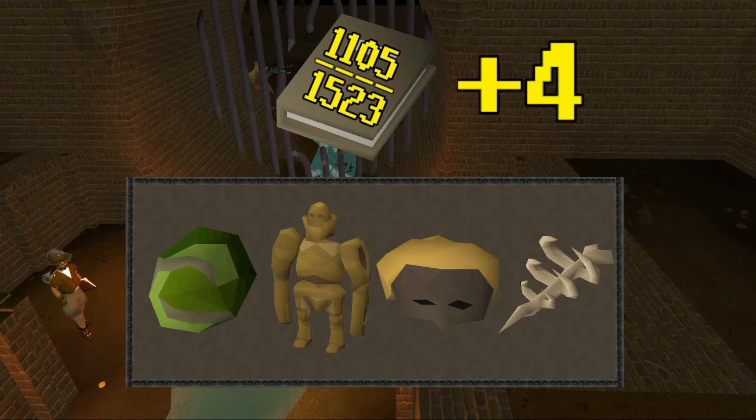Last episode we added power items to our collection. First we got the Pegasian Crystal, then the Rock Golem Pet while star mining. After that we got the Guildhunter Headwear and we finished with Scurius' Spine.